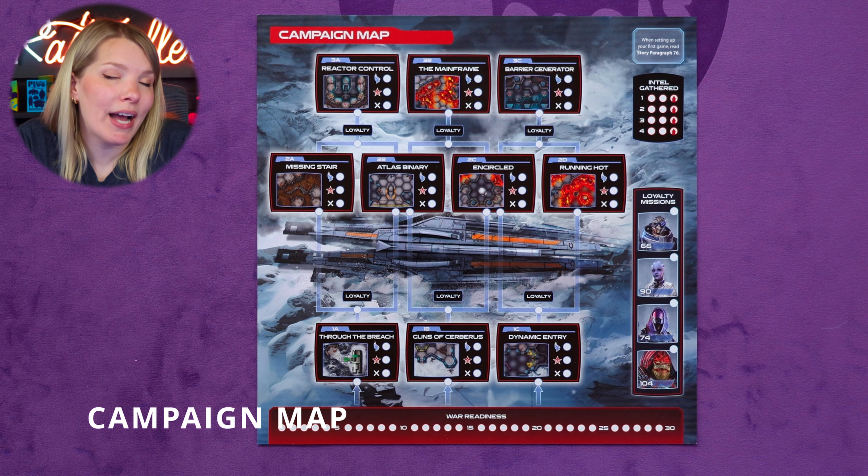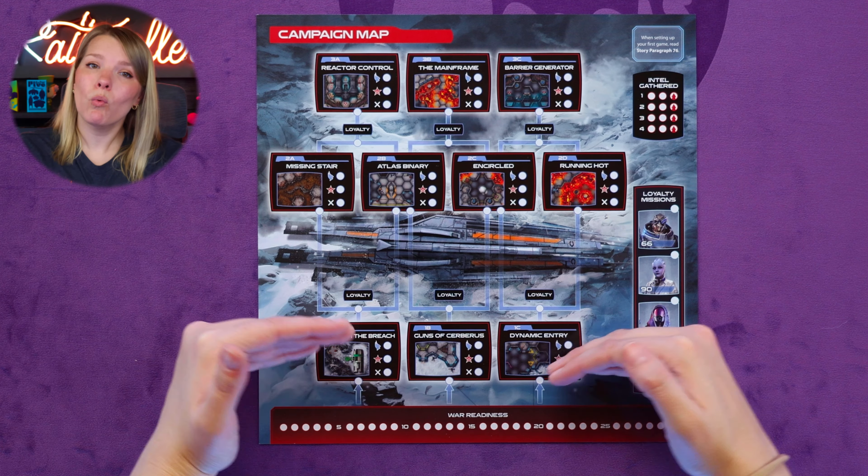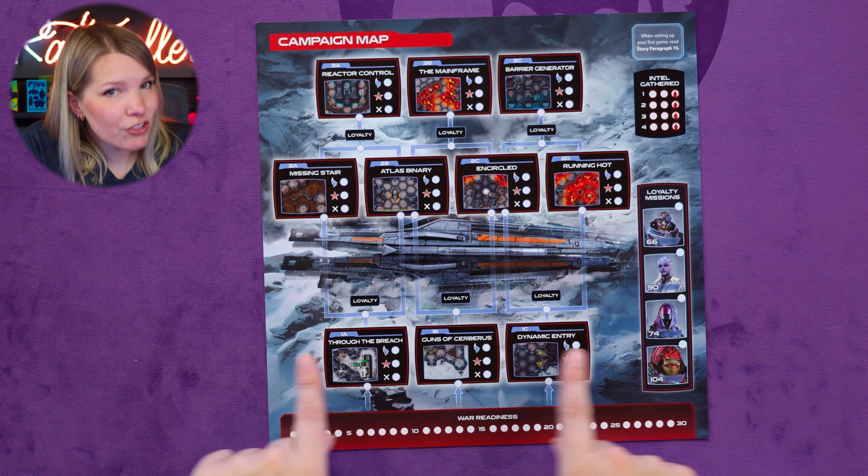However, if Commander Shepard is downed, the mission ends in failure — so protect them at all costs. You will also have a campaign map that tracks the squad's progress through the crashed cruiser mission by mission. Each mission has its own box on the map, split into three stages. You will play one mission from stage one, one from stage two, and one from stage three, following one of the paths after each mission to determine which comes next.